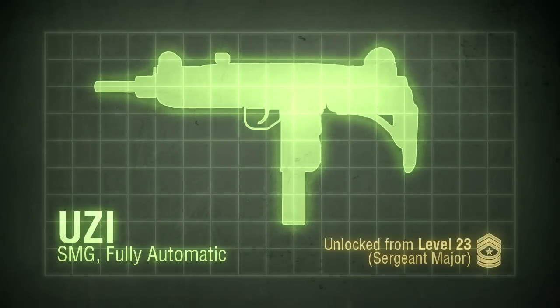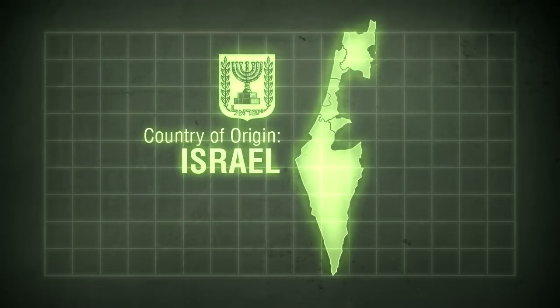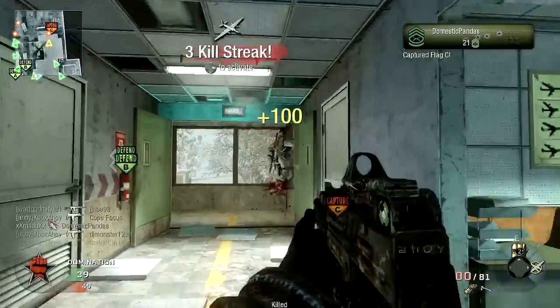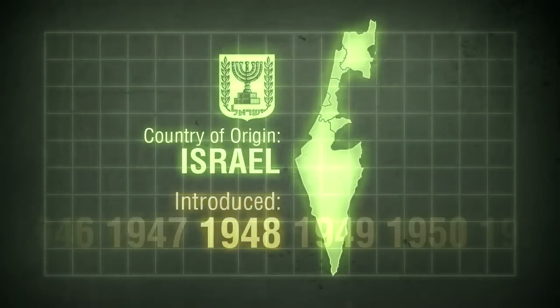It's a fully automatic weapon, unlocked at level 23. Like the Galil, it's an Israeli weapon, manufactured by Israel Military Industries, or IMI. The weapon is as old as the State of Israel itself, with a design dating to 1948.